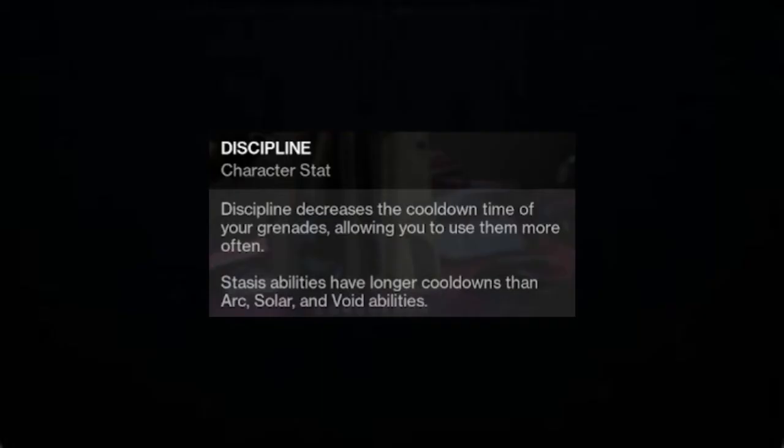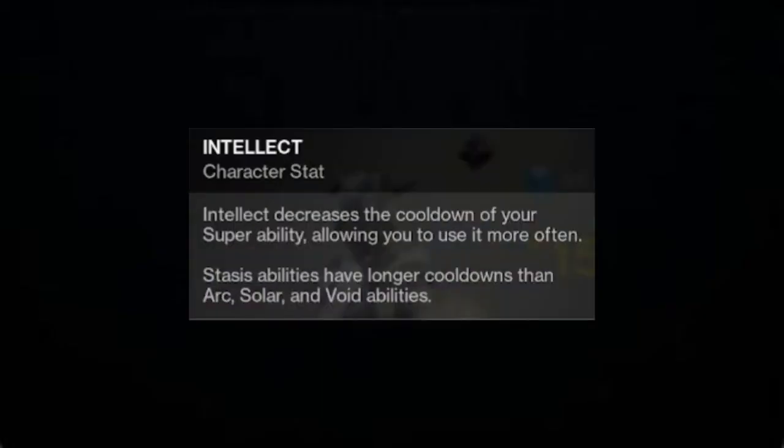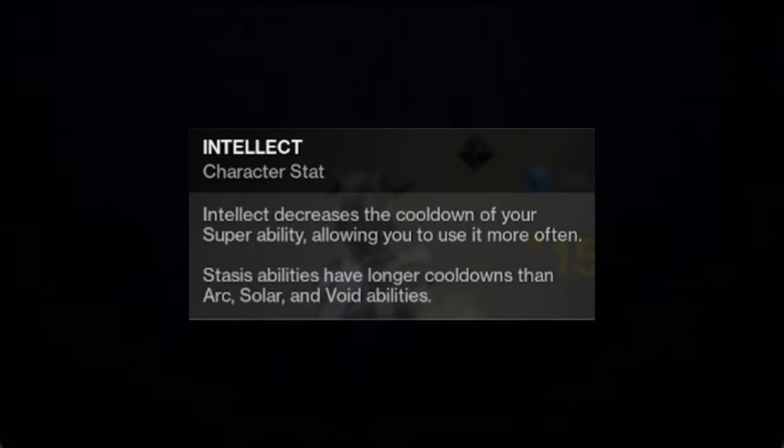Discipline deals with how fast you get your grenade back, Intellect deals with how fast you get your super back, and finally, Strength deals with how fast you get your melee back.